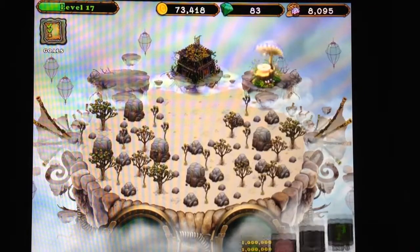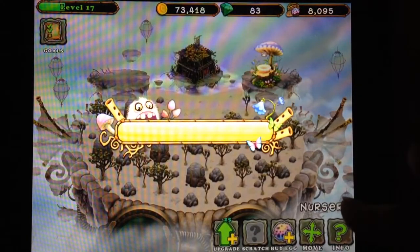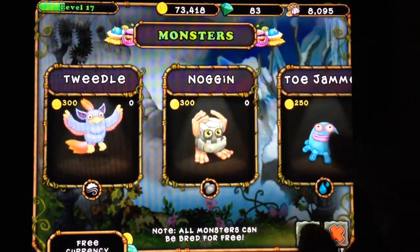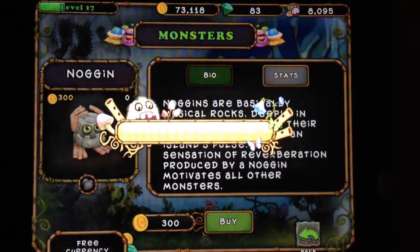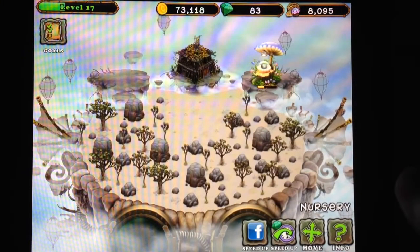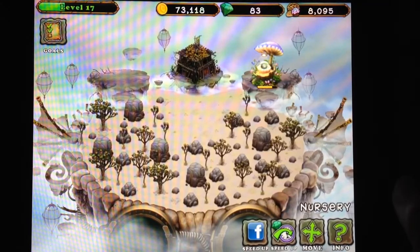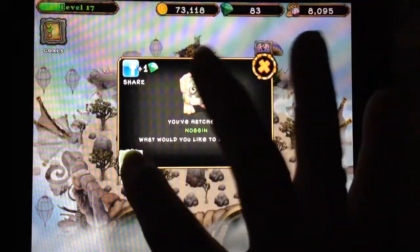The first thing I'll do is buy a monster, of course. I'll start small and I'm not going to focus too much on breeding just yet. It's nice that Noggins only take about 15 seconds to hatch. We'll put a Noggin on.